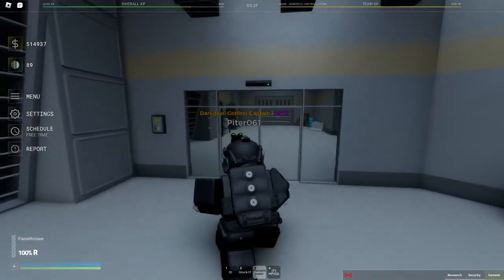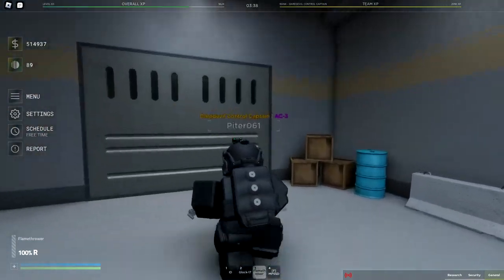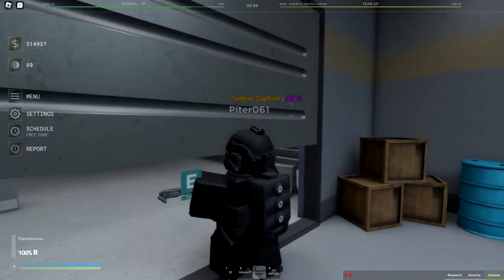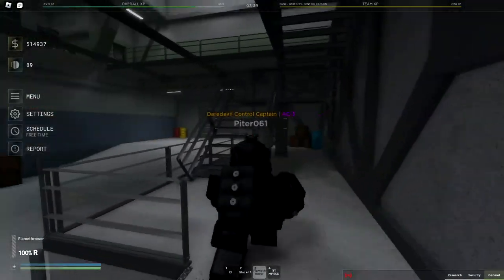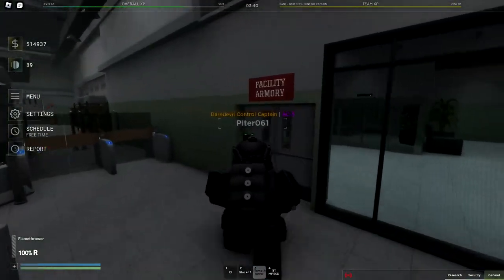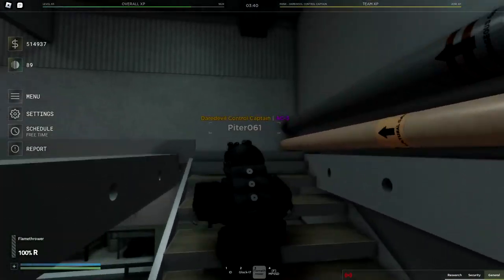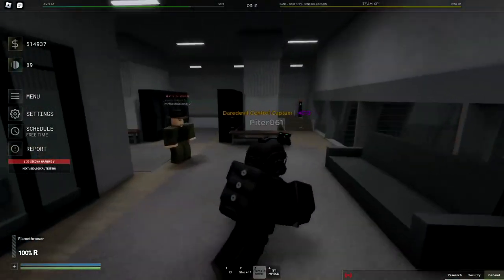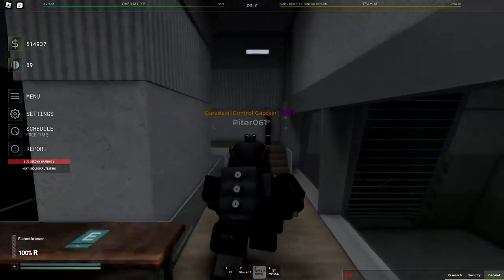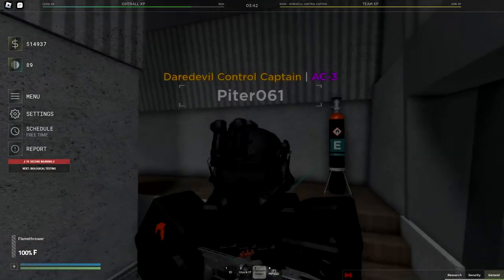Inside the BCU spawn there is a tank which allows you to refill the flamethrower tanks. The flamethrower is mainly used to fight off the new viruses and bacteria located in the Advanced Containment Zone, which I'll show later in this video. You just hold E on the tank and it gets refilled.